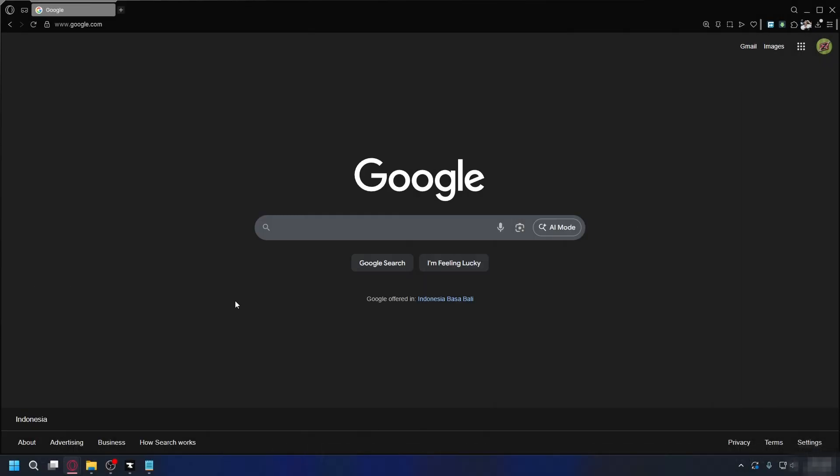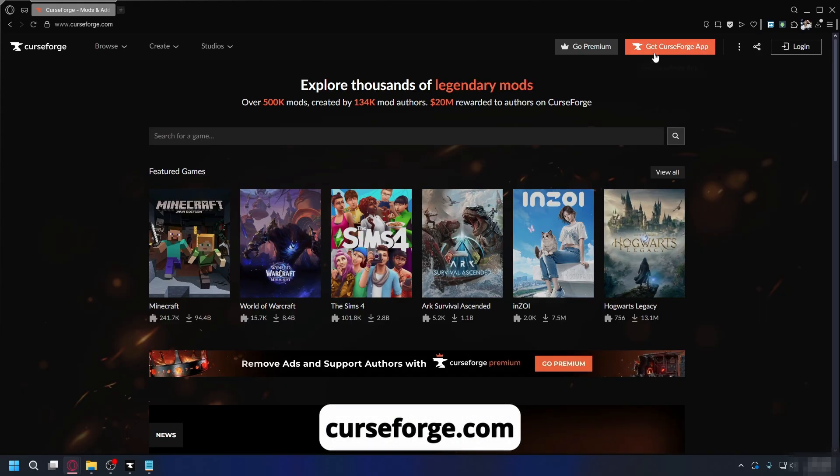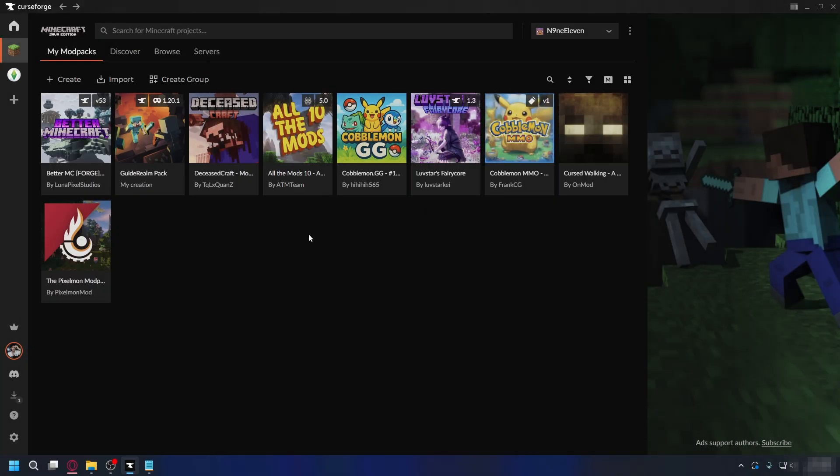The first thing you need to do is get CurseForge. You can type in CurseForge on Google and go to the official website. Once you're there, click 'Get CurseForge App' in the top right, then download the standalone installer and install it on your PC. Once CurseForge is installed, open it up and click on Minecraft on the left.